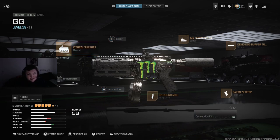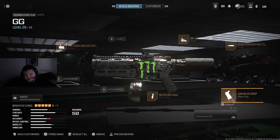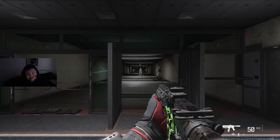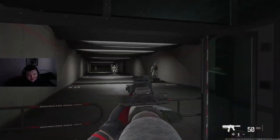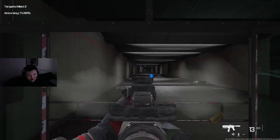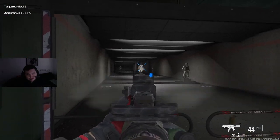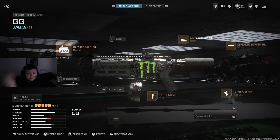The next weapon on the list is the AMR9. I'm using the integral suppressor, MK3 Reflector because the iron sights are bad, Buffer Tube, Second ZX Grip, and the 50 mag. This thing is a little bit hard to use — it has some recoil — but it has 20 meters of effective damage range which is super good. Nice strafe speed, nice snappy ADS speed, and if you can control the recoil it's super nice. I would still put this up there as one of the best SMGs in the game for ranked specifically.